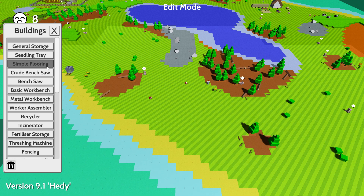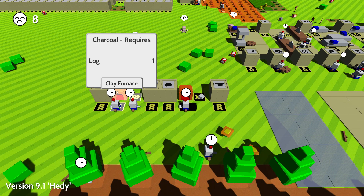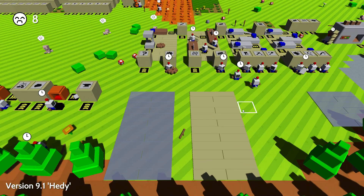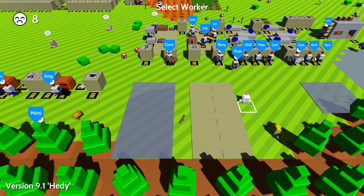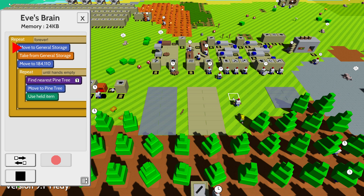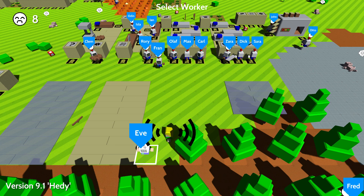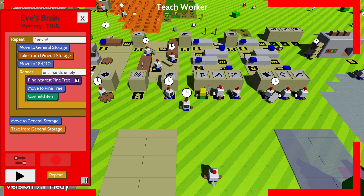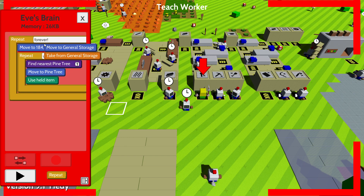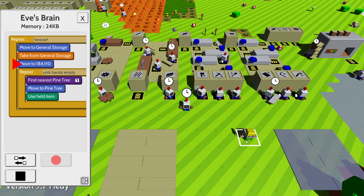It's not in the storage, not in the seedling tray. We haven't made a crude bench saw, right? Let's actually make one of those. It could also be in a furnace. What are you doing, my friend? Why don't you do this? Oh, I know why - because you still have the old storage in here. We're going to make you stop and teach. We're going to take the metal axe from general storage, select these, move them over here. There we go, much better - you're actually doing your job.